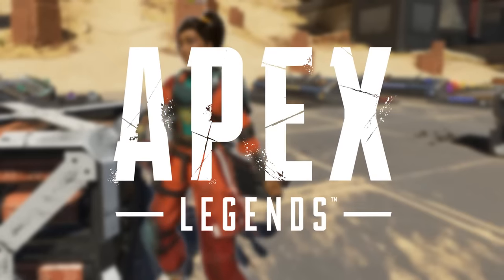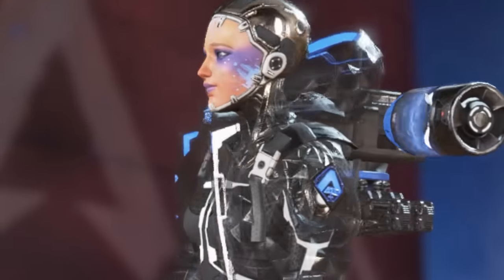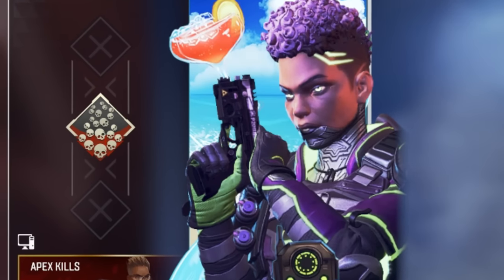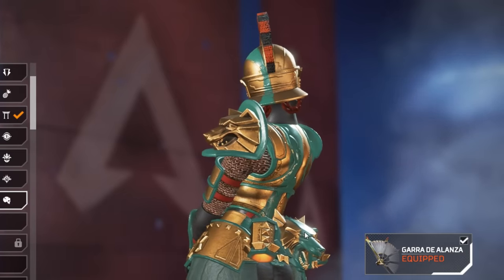It may surprise you, but Apex has a lot of cool little hidden details that you've probably never noticed. Like secret connections to Titanfall, a secret gun that's not even in the game, a potential teaser for more Rev abilities, and two skins with jiggle physics on Loba.